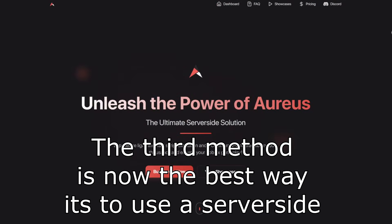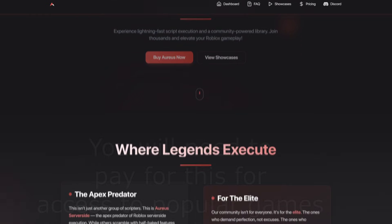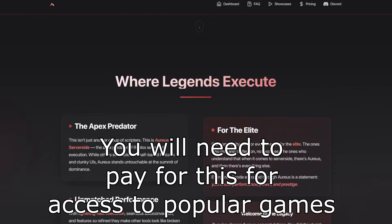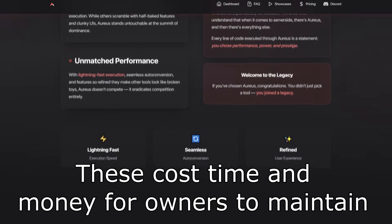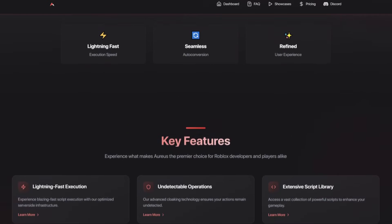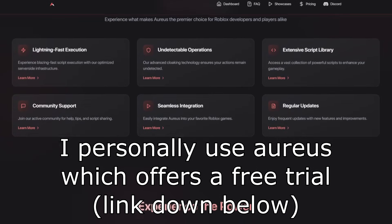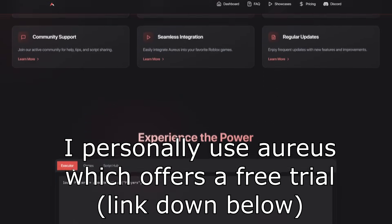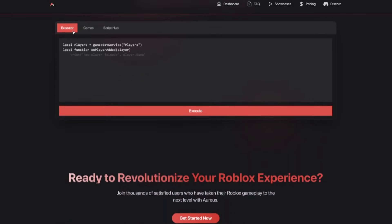The third method is now the best way — it is to use a server-side executor. You will need to pay for one of these if you want access to good games, as these cost time and effort for the owners to manage and maintain. I am personally using Aorus, which does offer a free trial. I recommend signing up and checking it out today. The link will be in the description if you're interested.